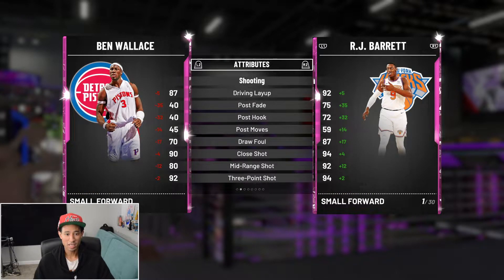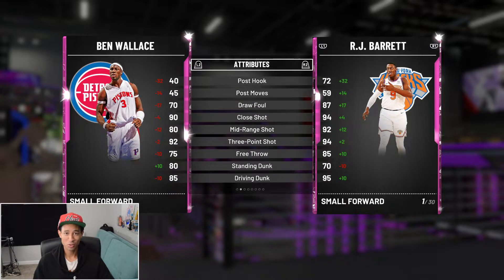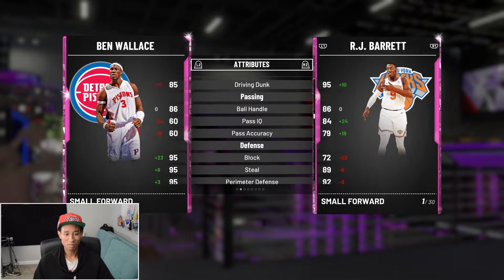Taking a look at his stats: he has an 87 driving layup, 40 across the post stats. This card makes zero sense — I guess that's why he's a glitched card. He has an 80 mid-range and a 92 three-pointer. I'm pretty sure Ben Wallace never shot a single three-pointer in his career. Only an 80 standing dunk and an 85 driving dunk, but 86 ball handling so he can actually speed boost.